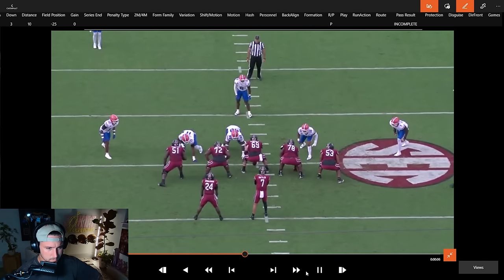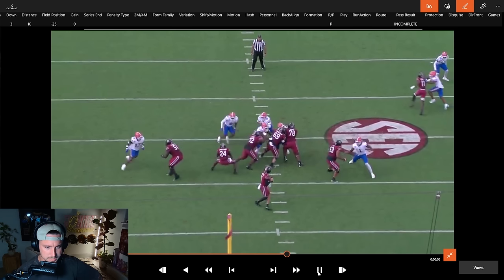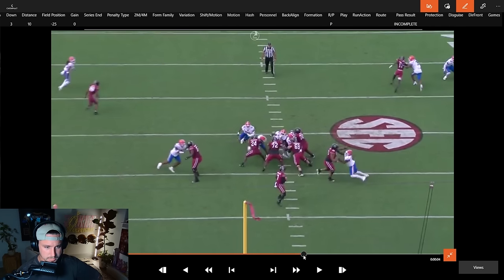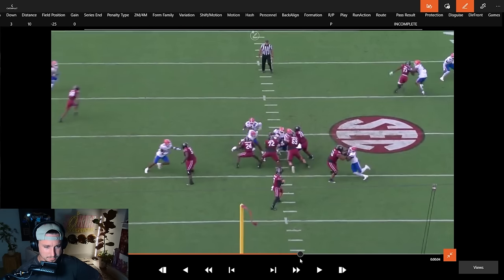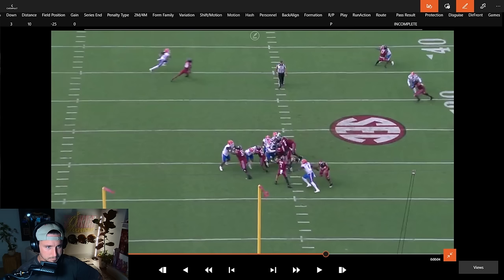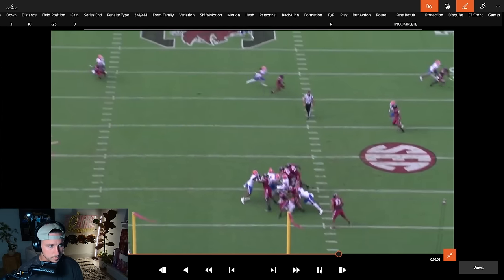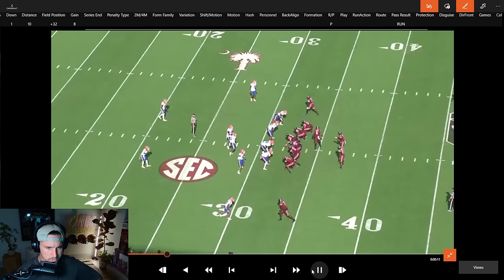Watching it from his point of view: first read has an out route, guy has outside leverage — that's going to be tough. I like that he gets off of him quickly. But I think right here he passes this guy up. Sharp angle, he's playing you in man — this ball should be caught right here. Unfortunately it's right where the ref is, which makes it tough. He moves on, tries to throw to the post, the receiver gets pulled, and they get the PI.